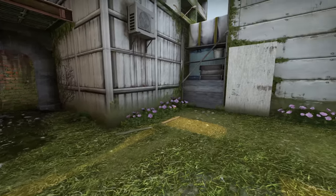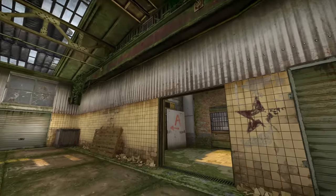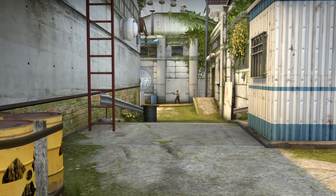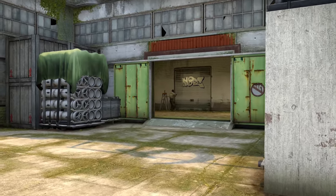But of course, it isn't just about looking pretty — it needs to function in one of the most competitive games of all time. So despite the detail, edges remain simple and the walls remain relatively flat. You won't find enemies hiding in bushes here, and the important sightlines have been given simple, light textures to make players easily stand out in front of them.